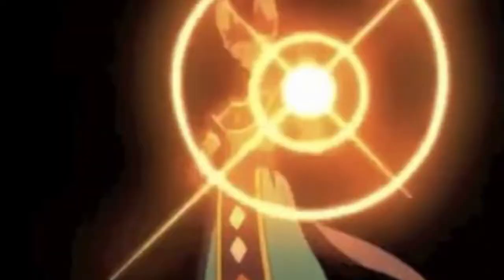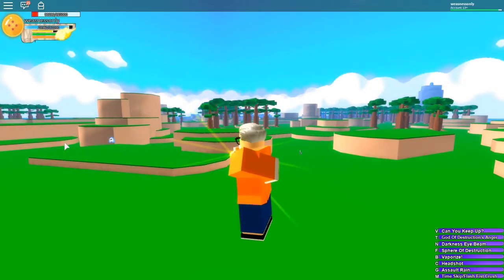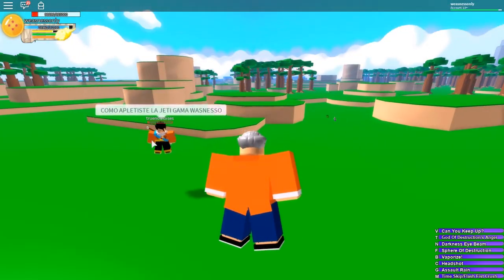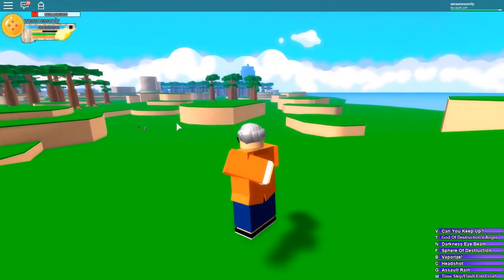Number two, we have Destruction Finger. Put your hand behind your back, stick one hand out, and then blam — it does a lot of damage and it makes you look like a god. That's why it's called God of Destruction's Rage.